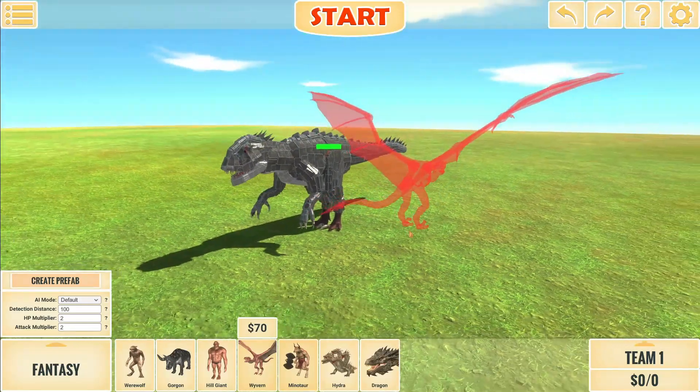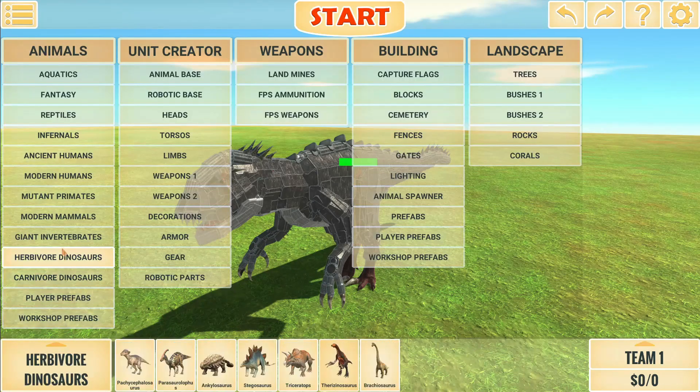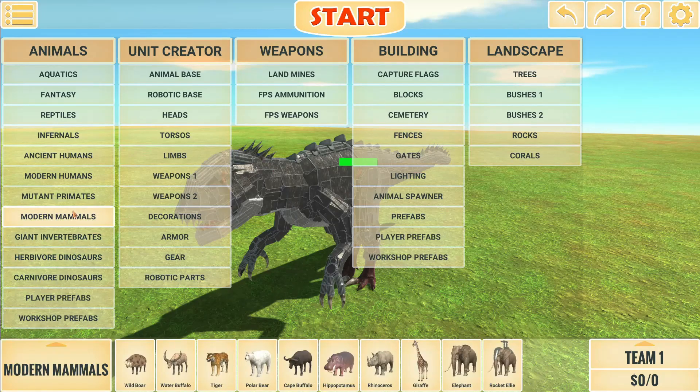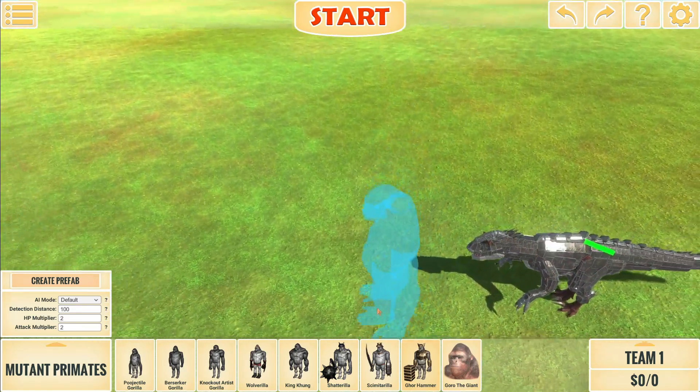I don't even know what to really classify this unit as — if it's powerful or if it's weak. I would say it's powerful in the sense that it can pretty much demolish a unit if it's too cheap, like the Hydra. But the moment you step up $50 more than that — the Goro — the Goro pretty much single-handedly can kill this unit. How many of these units does it take to kill Goro? We'll do this as the final test.